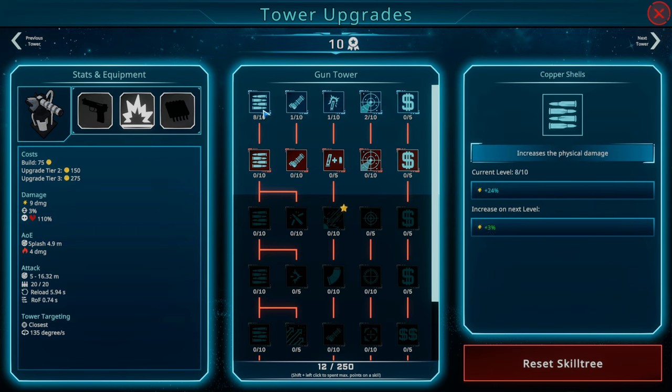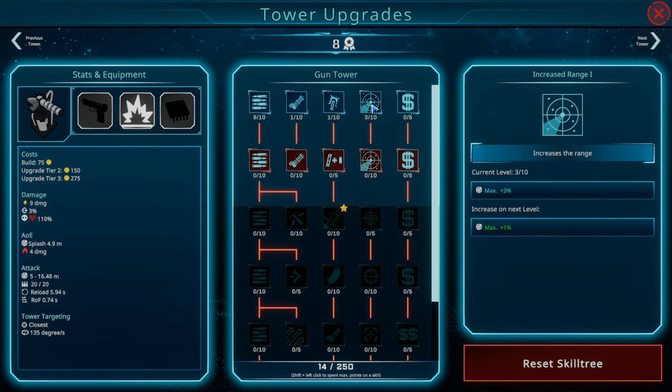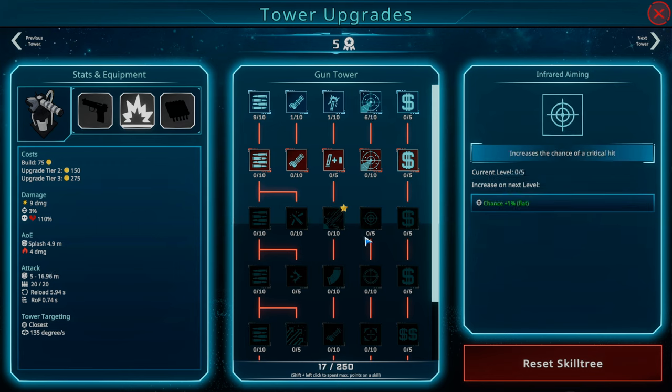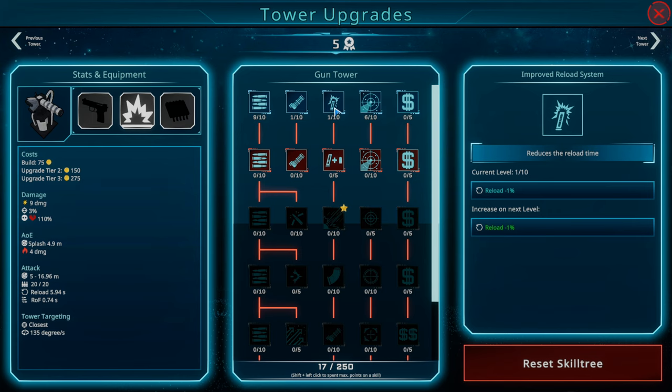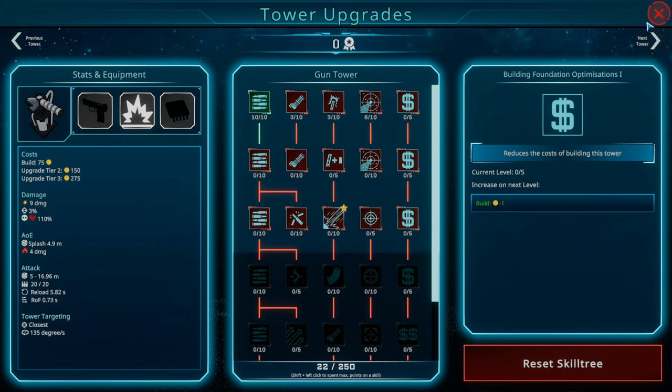Let's do another point of damage, increase the range quite a bit, give it more shots on the enemy — two points on reducing the reload time, firing rate up by two, and one more on damage. We spent all the upgrade points.